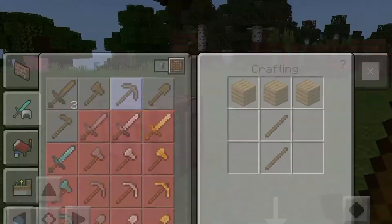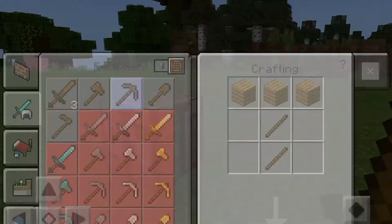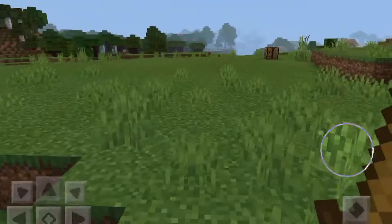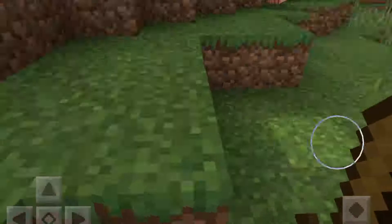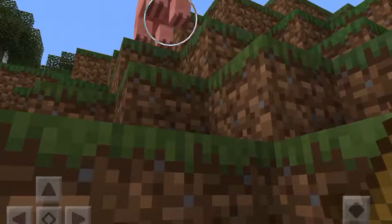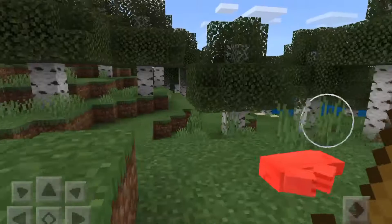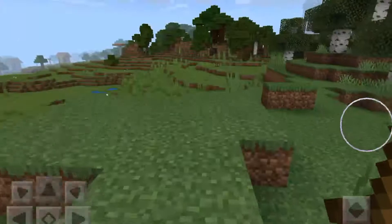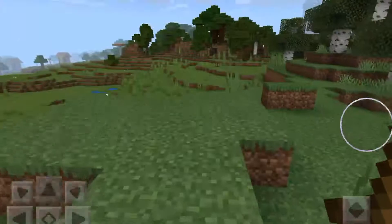Okay, put that there. There's that pink shape — come here, pig. Come here, pig. Okay, got some wool. Actually we might stay over here.